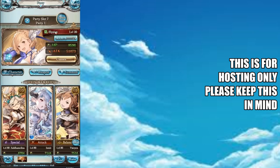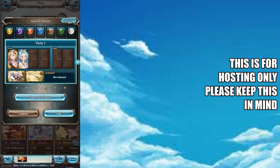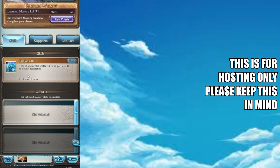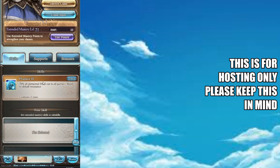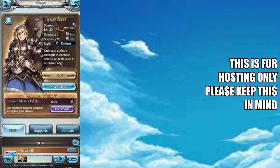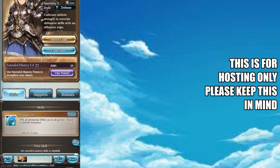Next, let's look at class comp. The very first thing: you are playing Spartan. There are no ifs, ands, or buts about it. You're playing Spartan. If you don't have a main hand for Spartan, put any sword or spear you have at the main hand. You don't have another option — you are playing Spartan. If you don't have Spartan, go unlock it.